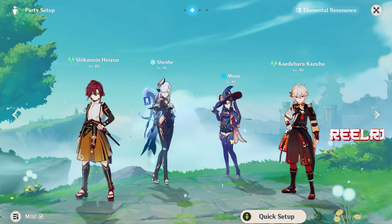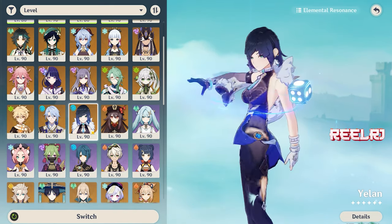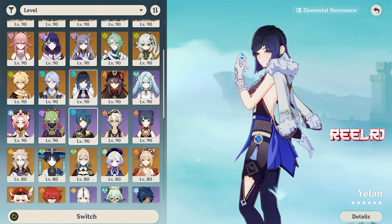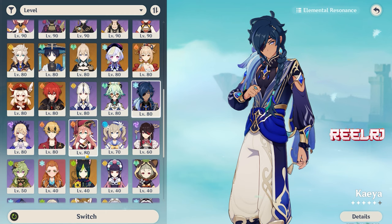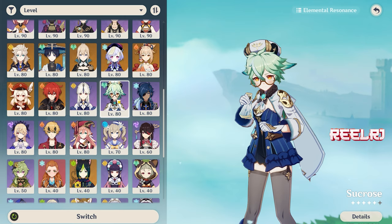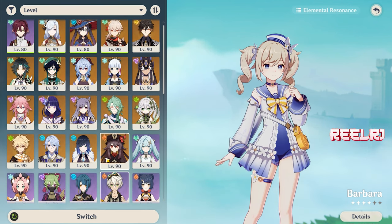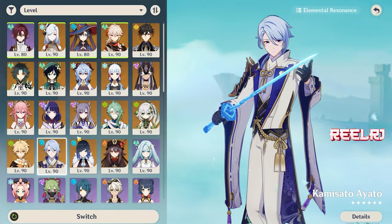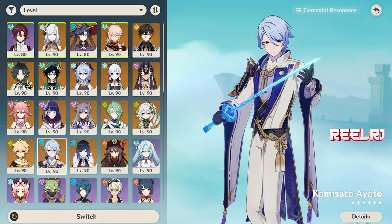If you want, you can replace Mona with Ayato, who buffs normal attack damage, or with Yelen, who buffs overall main DPS damage and also provides hydro application. Other options for this slot include Kaeya if you don't want a freeze team, Sucrose, Barbara — who also enables freeze and heals Ryou Tesli — and Kokomi. But the best options are Mona and Ayato: Mona buffs overall damage and is best for freeze teams, while Ayato buffs normal attack damage and also fits the freeze team in a Ryou Tesli scenario.